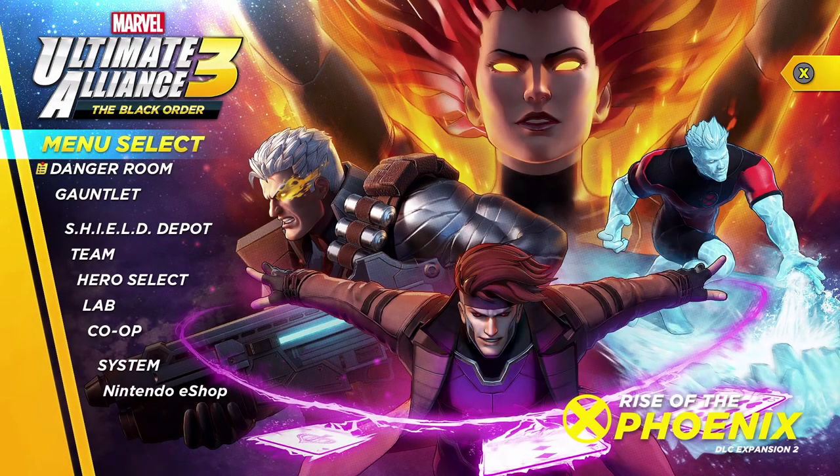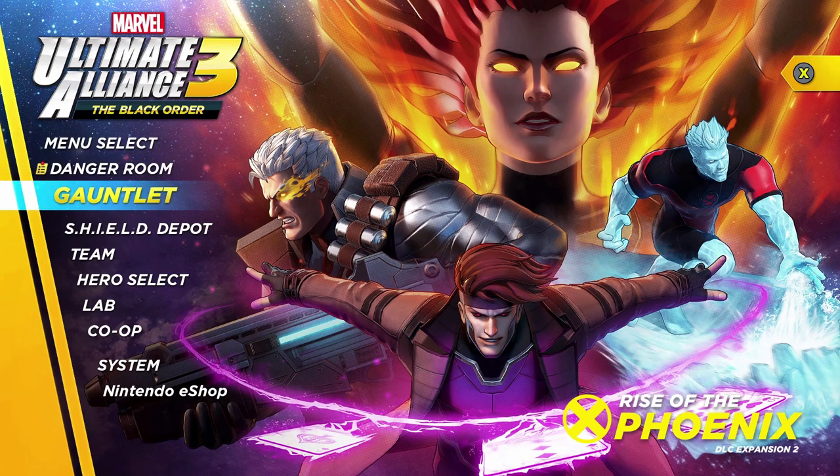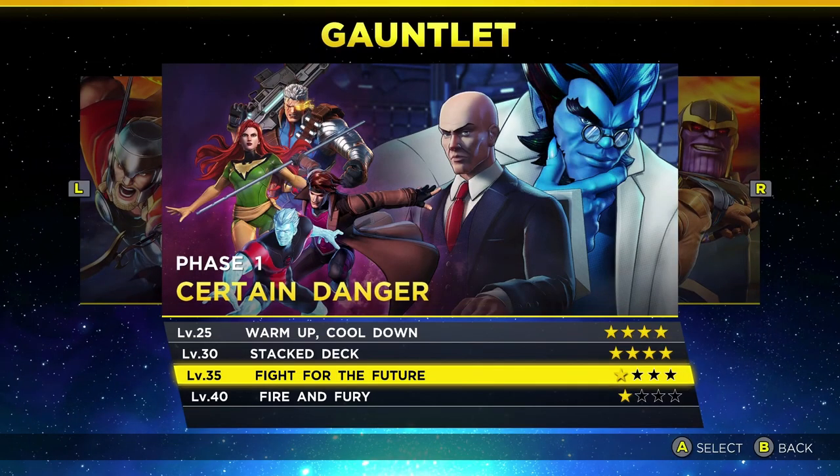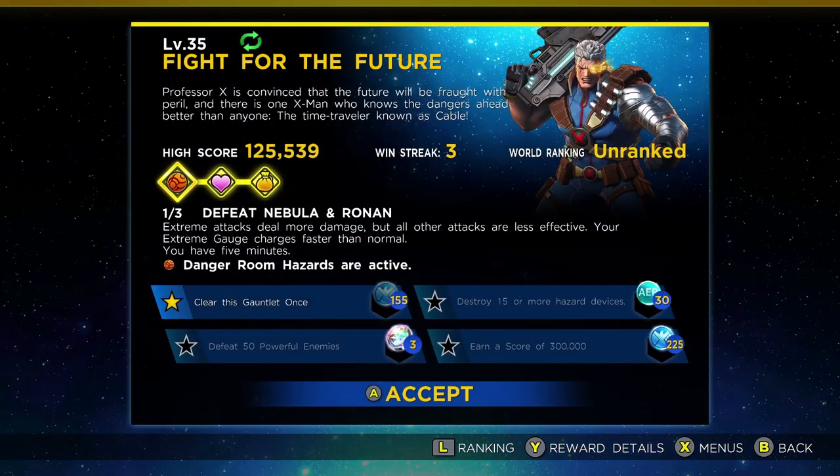Hello everyone, and welcome back to another Marvel Ultimate Alliance 3 video, where today, as we go rounding out the final gauntlets within the Rise of the Phoenix DLC, we find ourselves in the level 35 Fight for the Future gauntlet run. This one is akin to the previous two that we have already covered within this series — it is a three-phase gauntlet, and when you run it through for the very first time, you will be able to unlock Cable as a playable character within your roster.